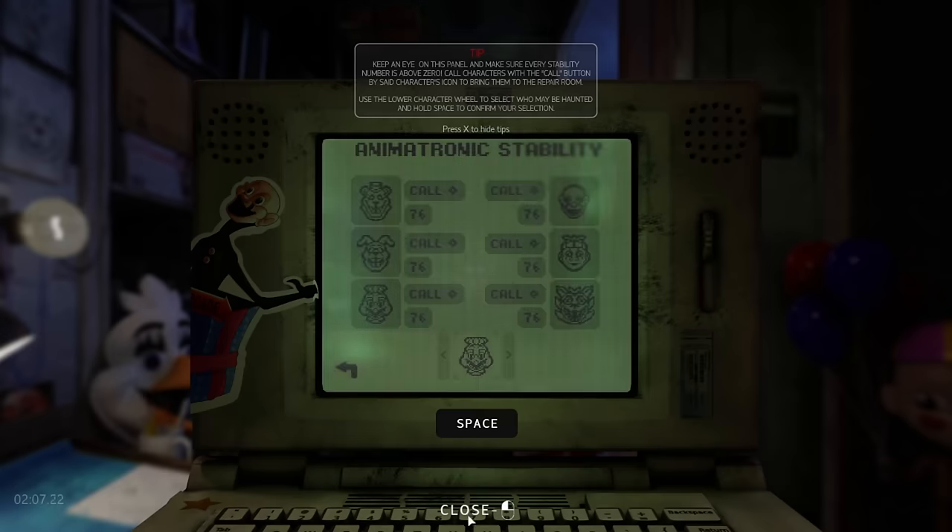For a new player such as myself, it took me way longer than needed to figure it out. One other thing to mention is guessing: once you've made your selection on who you think is haunted, you input your guess. If you guess incorrectly, the animatronic's stability is reduced by 50, which reduces the amount of time you have by half and in some cases just ends your run. However, Night 1 wasn't that bad, and although it took me longer than I thought, I did end up beating it no problem.